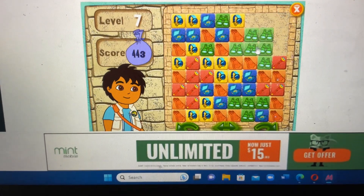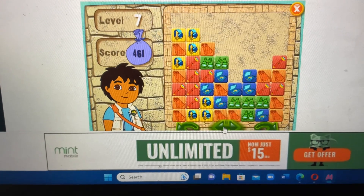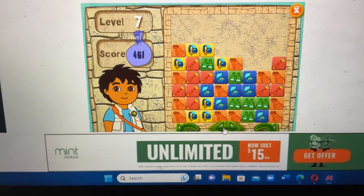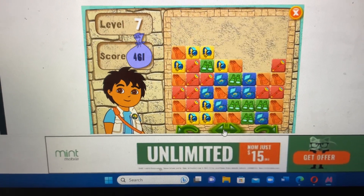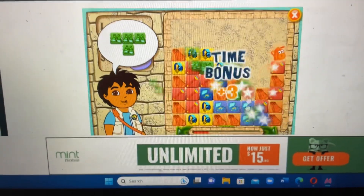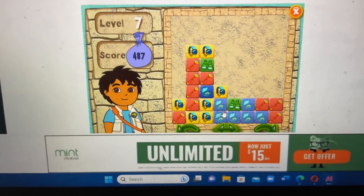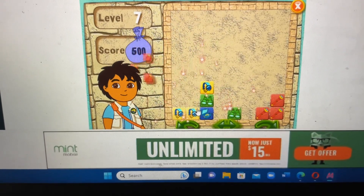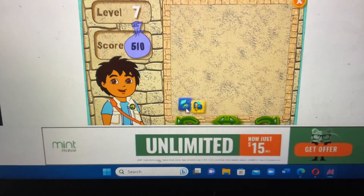Flashlight, journal, binoculars, flippers, watch, journal. Binoculars, get rid of the flippers, journal, watch, flashlight, watch, flashlight, binoculars. Finish the puzzle.